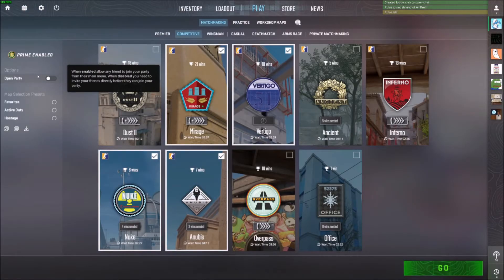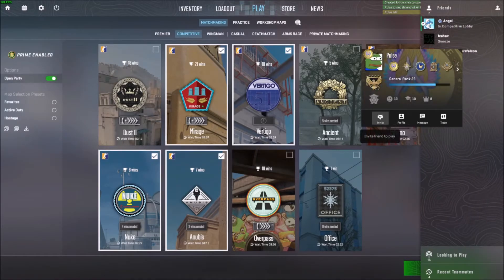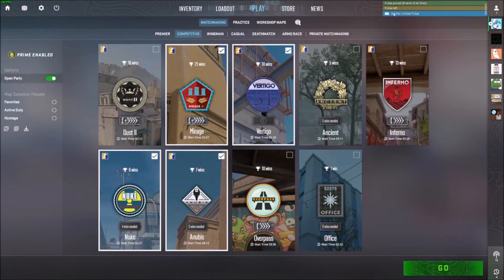When you hover over Open Party, you'll see it says: when enabled, any friend can join your party from the main menu. That'll allow them to click on you and then click Join. You can also just invite them — right-click on them and invite. This just makes things a lot easier, so I'm going to open my party and my friend will join.